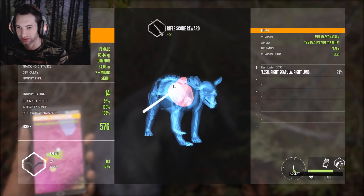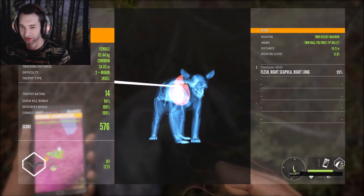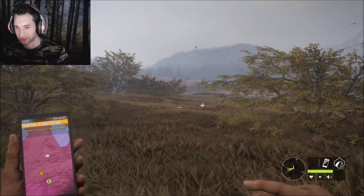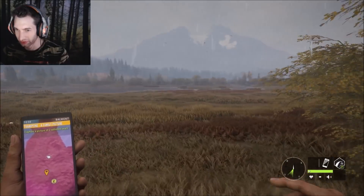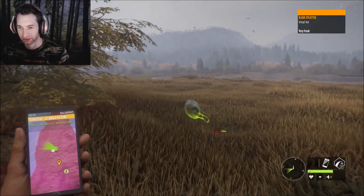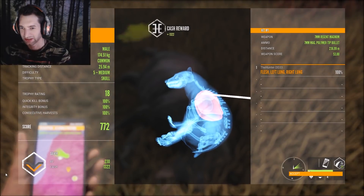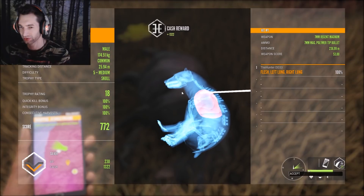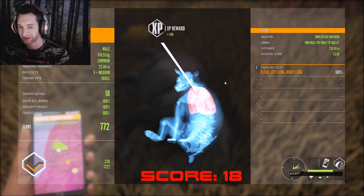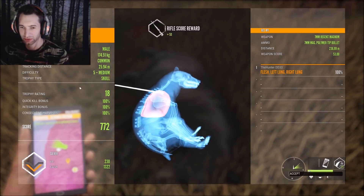I'm really glad that you can actually use the 7mm for black bear now because before you weren't able to do that and still get 100 percent integrity. Our big male should be right here - he scored 18, and we did make a double lung hit at 236 meters, 772 total score, so it was close to a gold. We got 1322 cash and 230 XP. You can see the 7mm and black bear will get you a bunch of cash and you can make some pretty far shots.